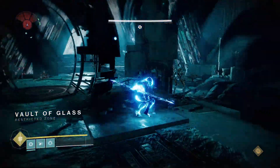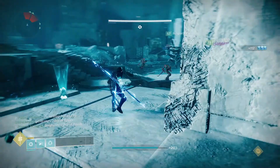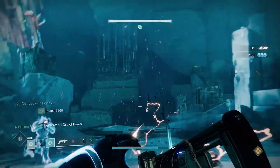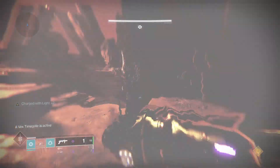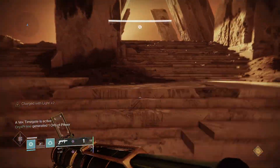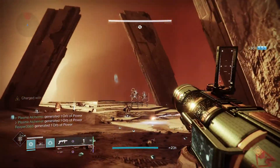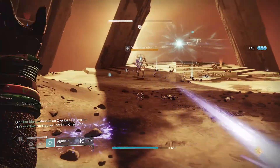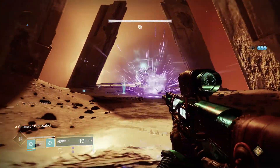There are two portals activated by standing on the plate in front of them — left being the Mars plate and right being Venus. Start the encounter by clearing the room. Kill the Hydra at the centre and the relic will drop; the designated player picks up the relic and waits. Get one player on each side capping these plates. Once capped, another player on each side goes into the portals to clear out the room of adds, leaving one player free to help with adds outside. Overload minotaurs spawn near the plates and need to be defeated or they will try to take the plates and disable the portals. Gatekeepers can also spawn on the platform between both portals — this will lock the portal too.